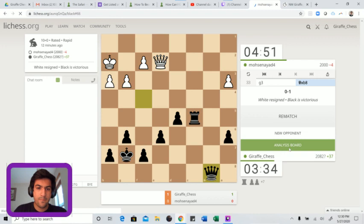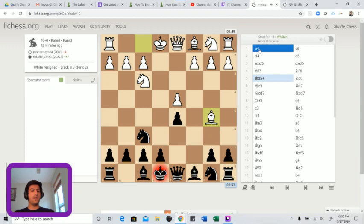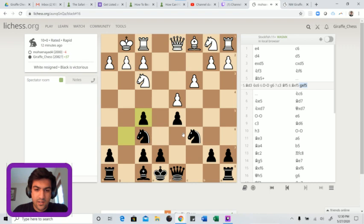We started off with another Caro-Kann. He goes for this interesting bishop d5 check - not sure about this, the main line is just bishop d3. After knight c6, a lot of opponents play c3, and some take - bishop takes f5, g takes f5. This is the idea I was referring to earlier where you give yourself doubled pawns intentionally in order to take control of the e4 square.